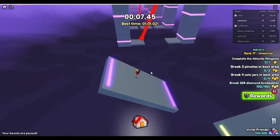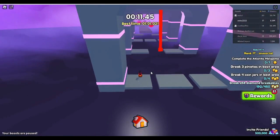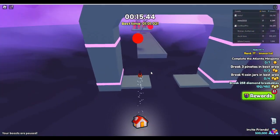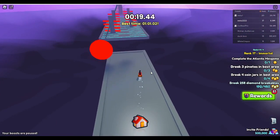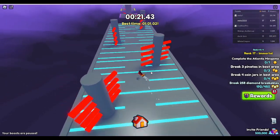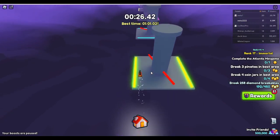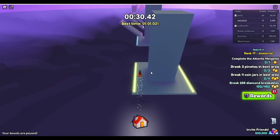Every single time you go into this obby, it's actually different. So if there's one route that you really don't want to do, just leave the obby and come back in and it'll be a new route for you. If you want the new route, just come back in and get yourself the new route.